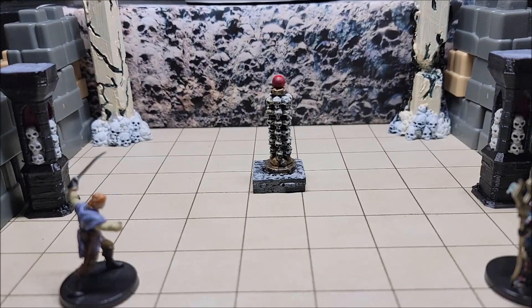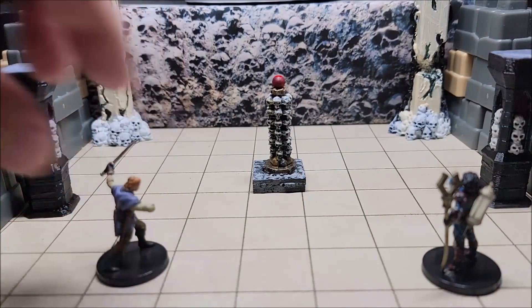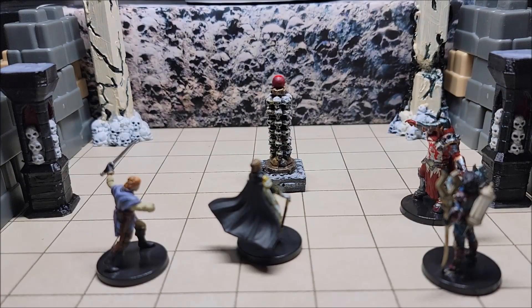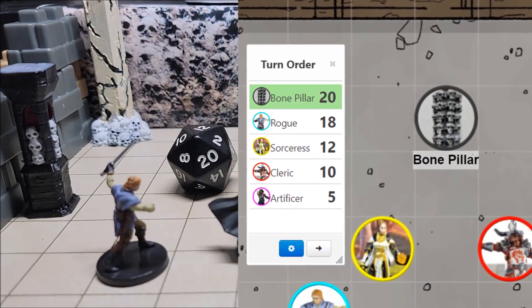The trap can be identified as follows: skulls feature prominently in this grizzly pillar of stacked bones. The trap activates when creatures get within 60 feet — which may very well be the first time they see it — and when they come within range, we roll for initiative. The Bone Pillar acts on initiative count 20.